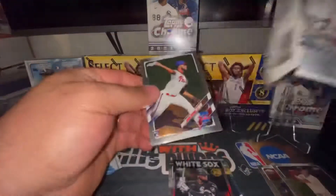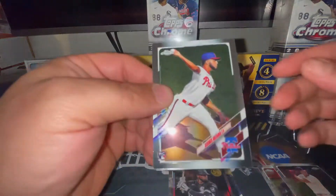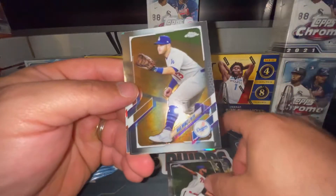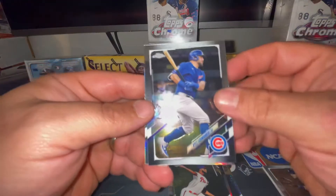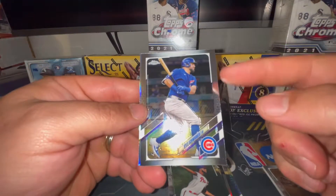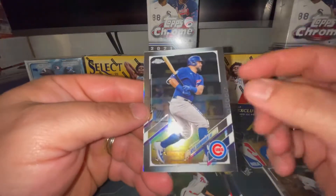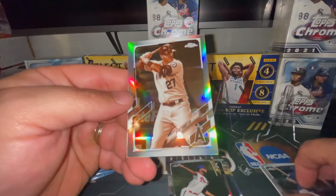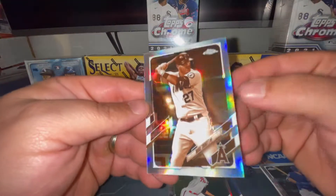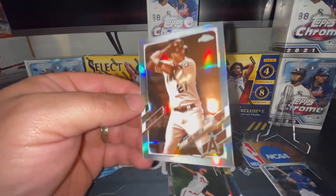There's going to be an Adonis Medina rookie card, a Max Muncy base, a Kyle Schwarber base. I'm not going to sleeve this now but I'm going to put it in the PC because he's still in the Cubs uniform there. And our first sepia refractor is going to be Mike Trout.